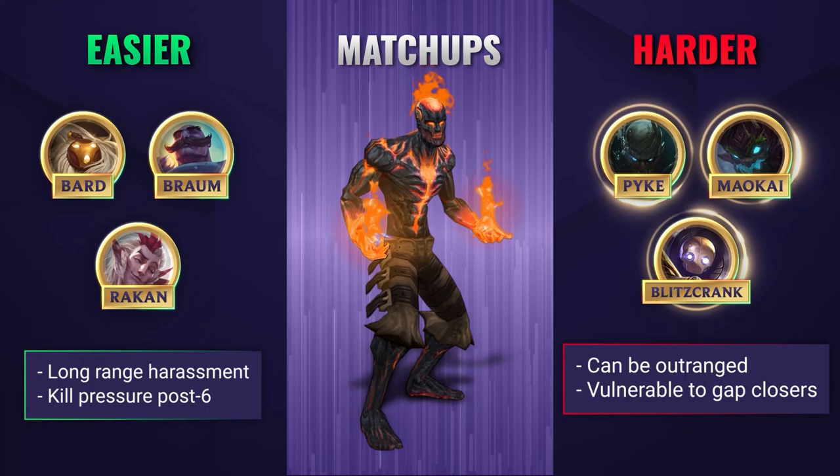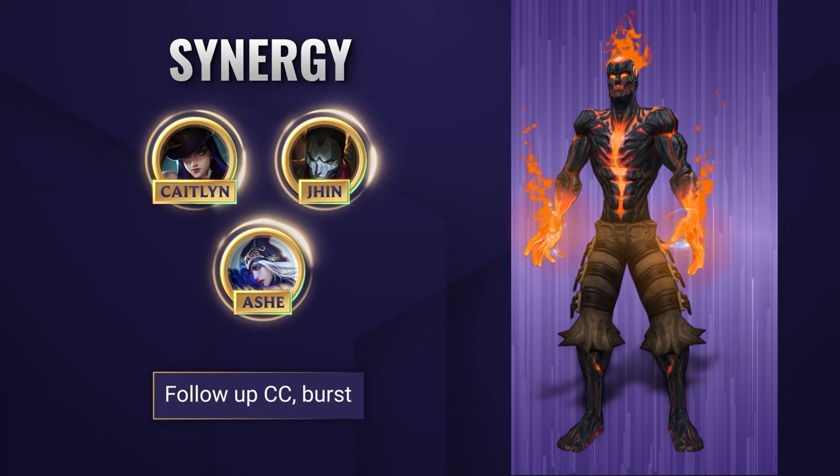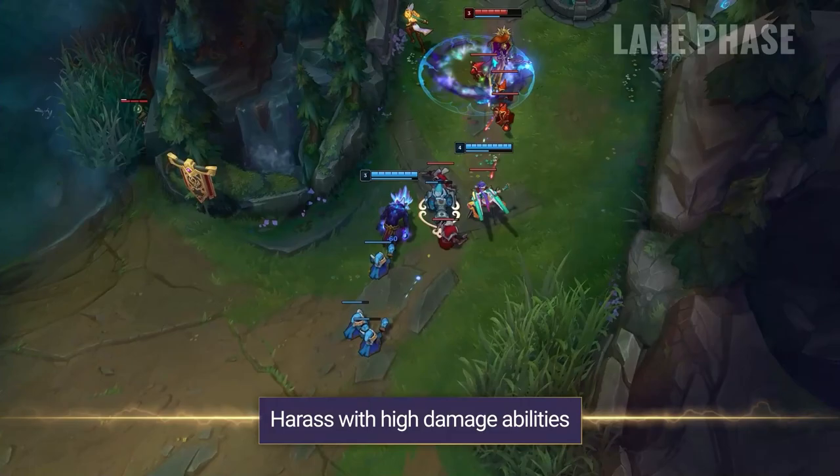Focus on waiting for ganks and melting them down with your ultimate when they misplay. AD carries who can follow up on Brand's high burst damage and either set him up or follow up with their own CC abilities are perfect. Champions with long range are also great partners with Brand as together they can easily wither away their lane opponents from a safe distance.